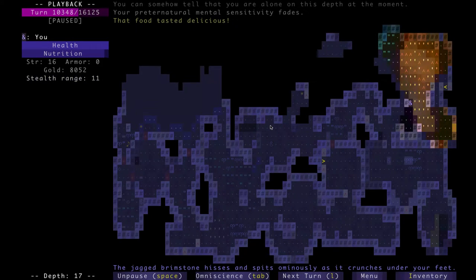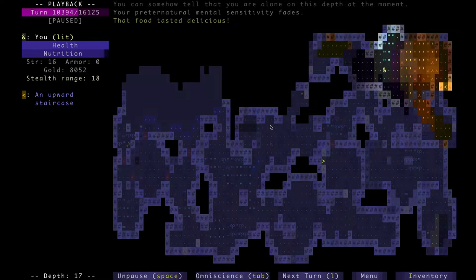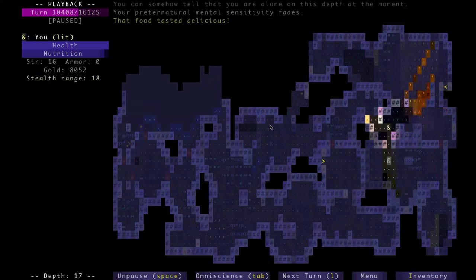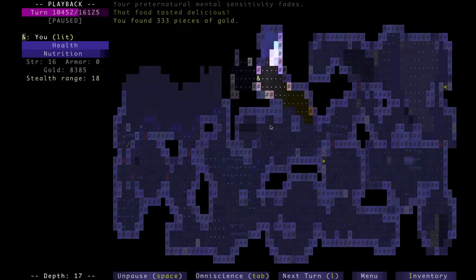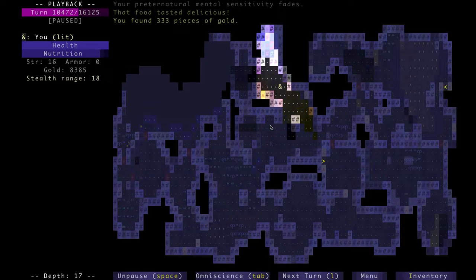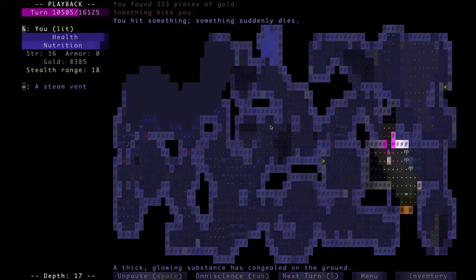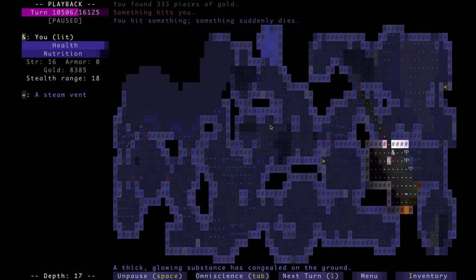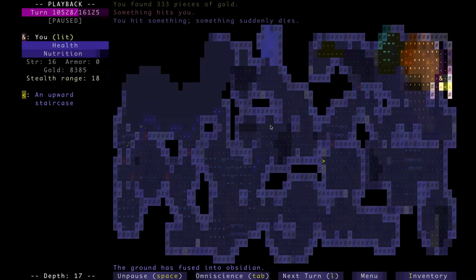I really love all the work that went into this game's artificial intelligence. The developer — I wish I could recall the name right now — did an absolutely amazing job. Oh, his name is Brian Walker. Because I was thinking about the title of this game being called Brogue, which could be called Brian's Rogue, since it's heavily inspired by the original Rogue. He decided to put his name somewhat in the title, so it's called Brogue — Brian's Rogue.